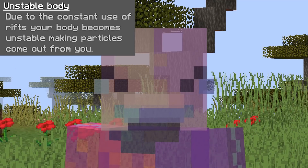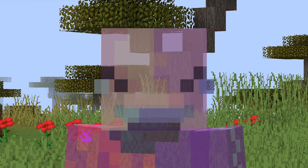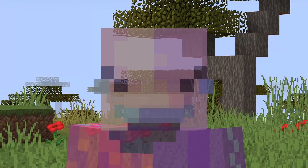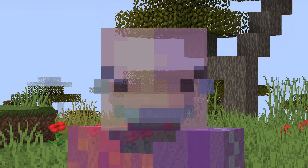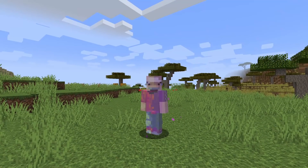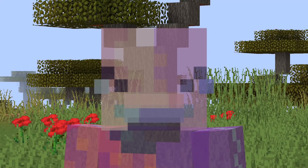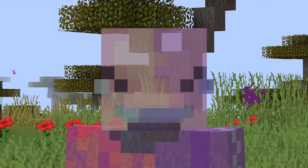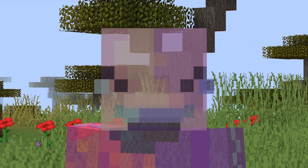Moving to your first ability, you've got Unstable Body. Due to consistent use of rifts, your body becomes unstable, making particles come from you. With this passive ability, your body is slightly transparent compared to the normal Minecraft player, and you've got Enderman particles coming off of your body — those purple particles that come off of Endermen — vibrating off of you at all times. It's just an interesting aesthetic added to your character.